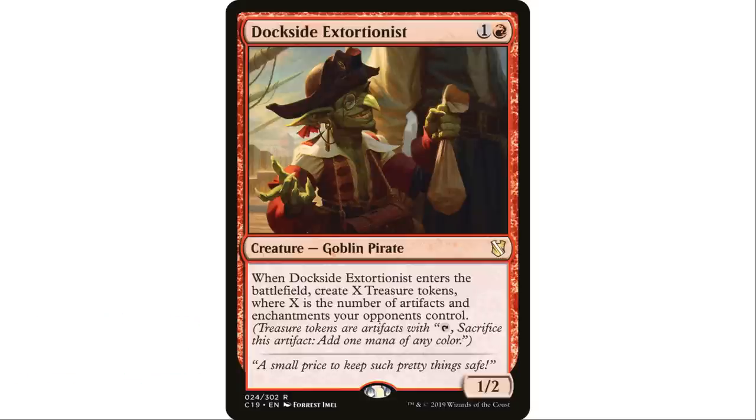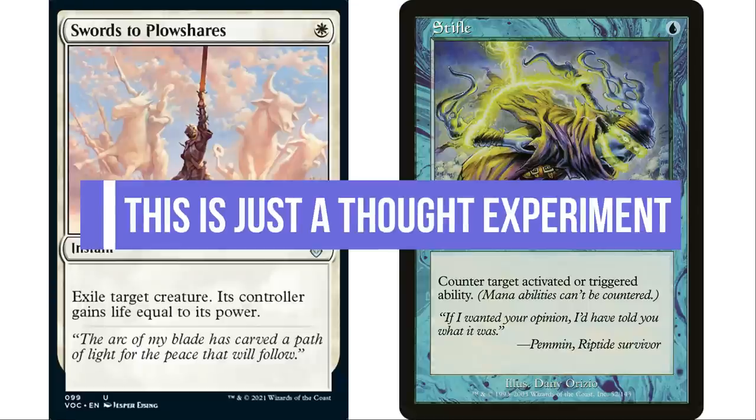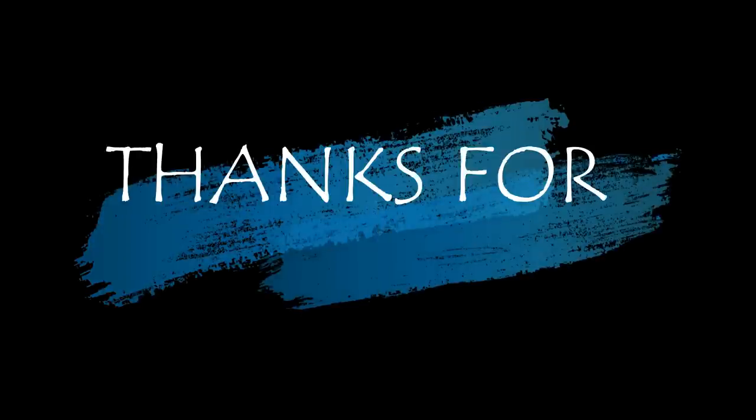So what is this video actually about? I'm comparing the most popular removal spell in the format to a similar card — both one-mana instants. I'm just trying to get people to think: of all the things in Commander that are going to end the game for your opponent, how many does Swords to Plowshares stop versus how many does Stifle stop? I think Stifle stops a lot more. Is Stifle better than Swords to Plowshares in a Commander game? Probably not — but I think I made a pretty good case for why people should definitely be playing it more.